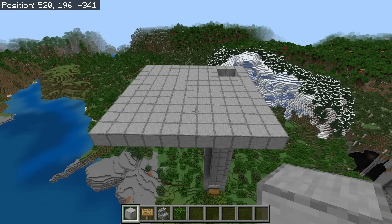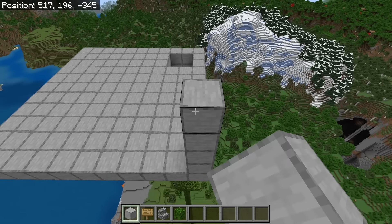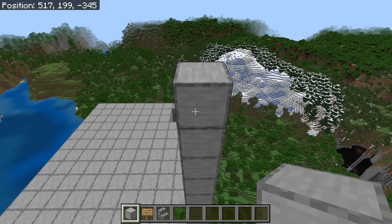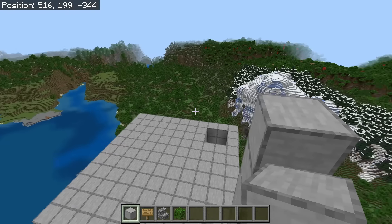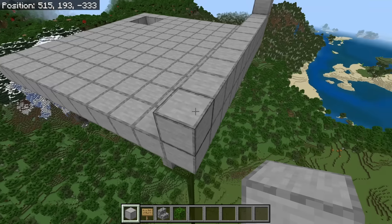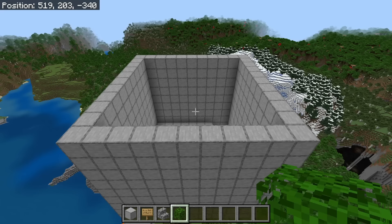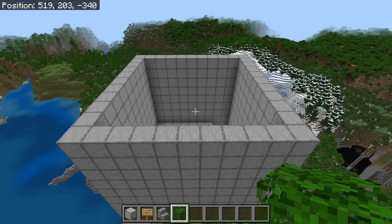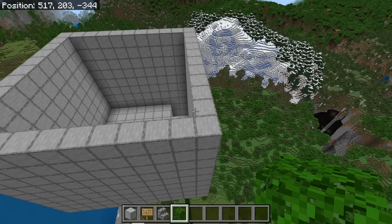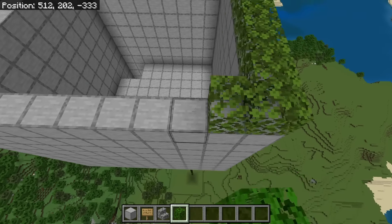The next step is to place 8 solid blocks over here, then extend that 8-block-high wall around this platform. After you're done creating those walls, cover them with leaves. These leaves will prevent raid mobs from spawning on the walls.